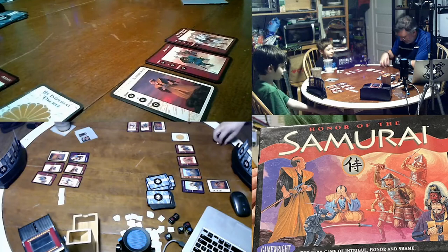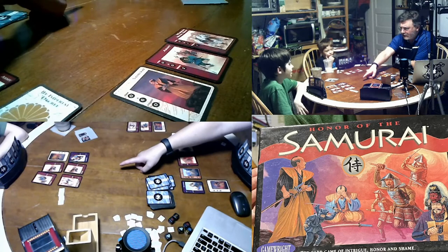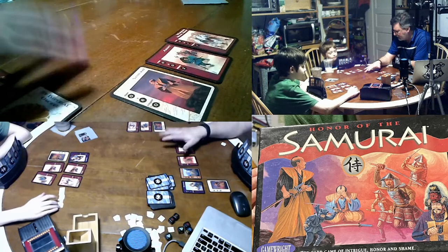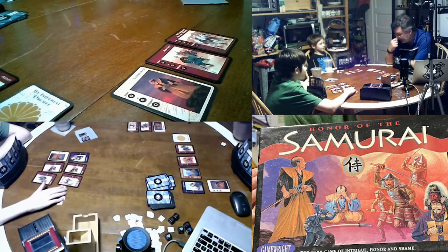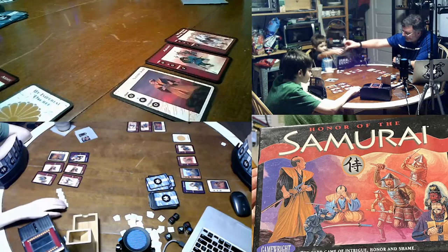Gus, you get nothing because you don't have a daimyo. You got two card actions — what are you going to do? Does the funding count? No, it's after you do your card actions. You can either attack dad or draw some cards. Remember you can only have seven in your hand at once — one, two, three, four, five, six. Want to draw another one?